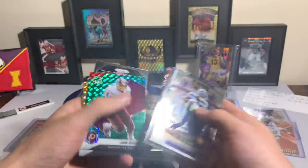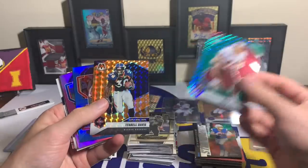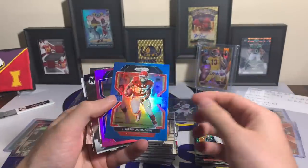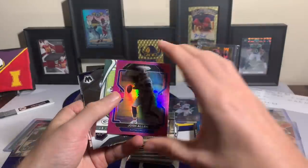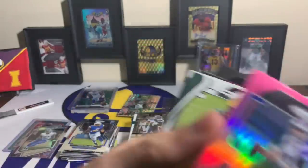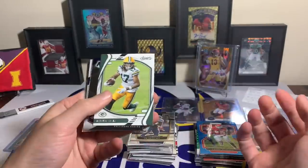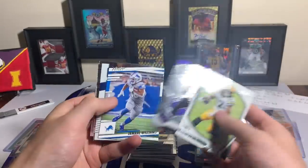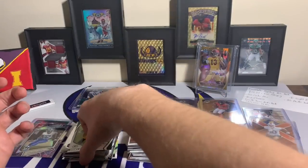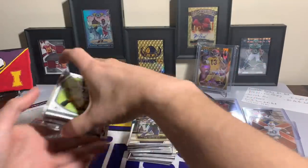Here's a John Riggins with the Mosaic. Got a couple parallels — Mosaic orange reactive Terrell Davis touchdown, Larry Johnson with the blue. And Josh Allen with the pink parallel — we're throwing that one in a top loader right away! Davante Adams, Patrick Queen, Jamal Williams, Cole Beasley, Patrick Mahomes, Andre Reed. Wait — I put that in the wrong pile, that was a rookie pile.